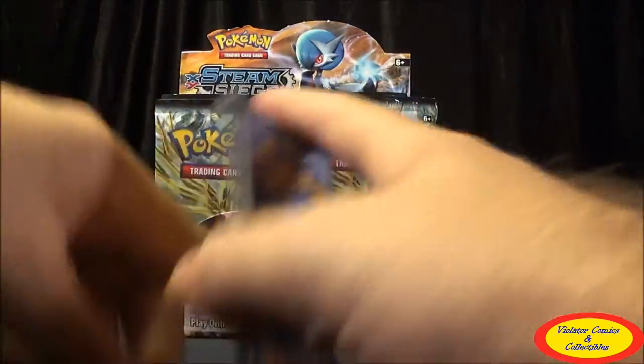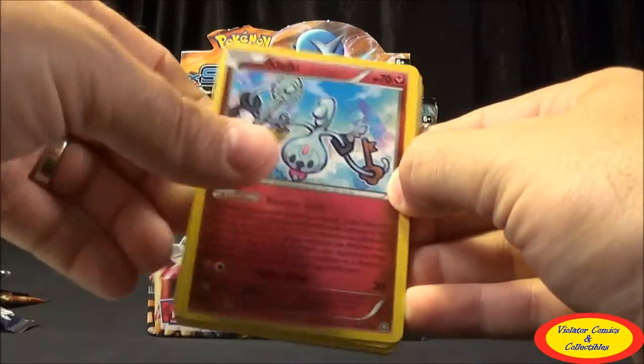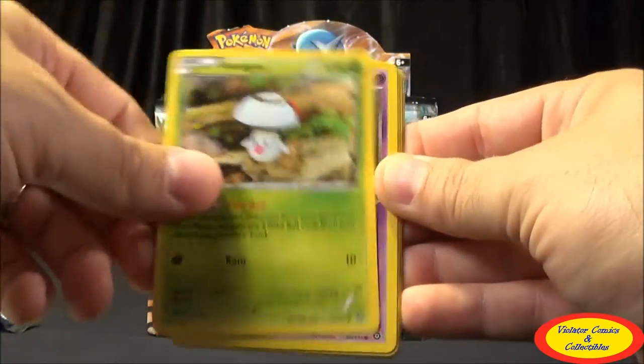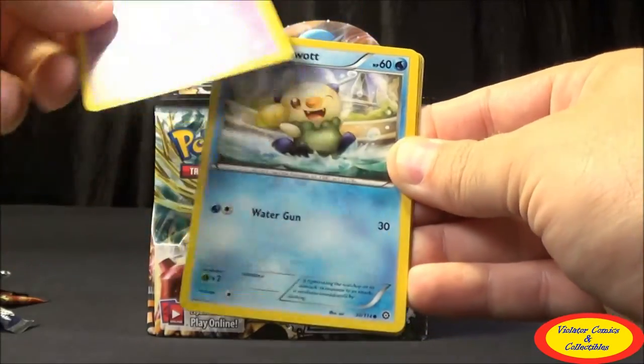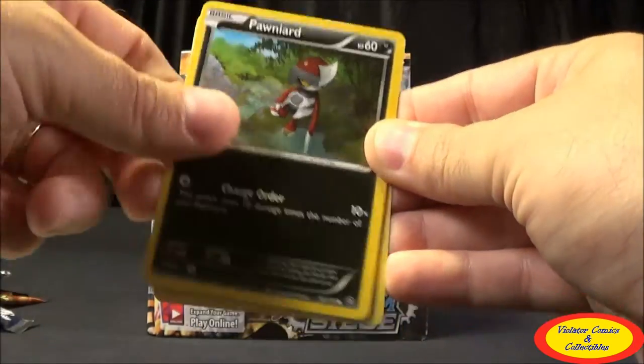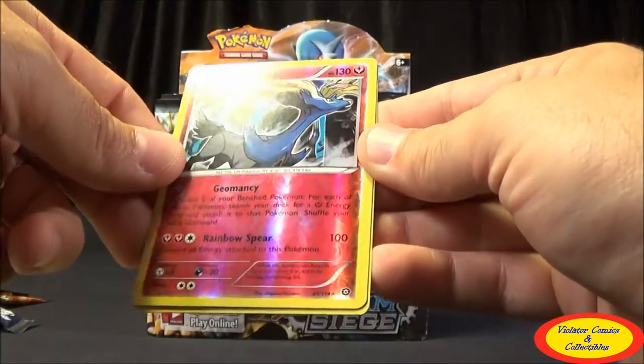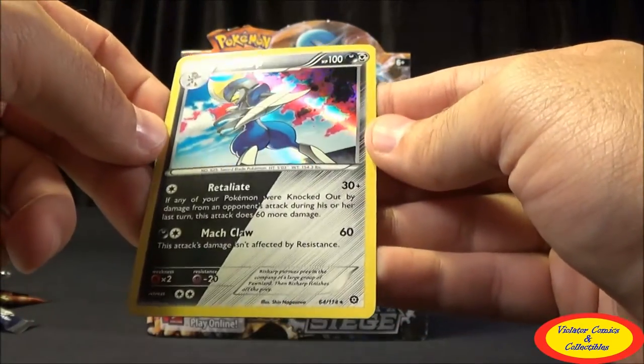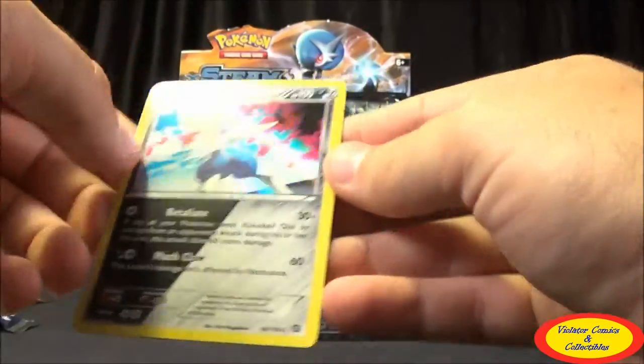Third pack: Greedy Dice, Clef Key, Gardevoir Spirit Link, Mankey, Fungus, Nidoran, Mail, Oshawott, Ponyard, Xerneas Reverse Rare — really nice — and then our first hollow, which is Bisharp, a Rare. So really nice so far. At least we have one Regular Hollow.